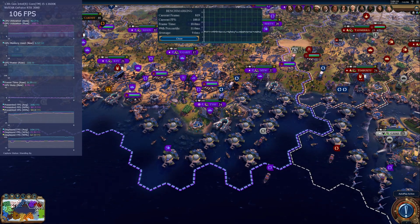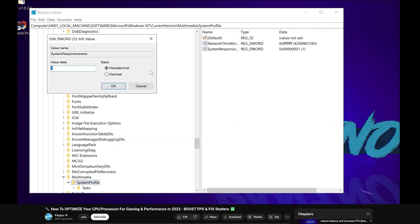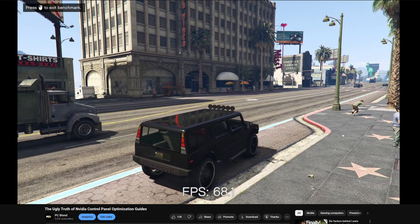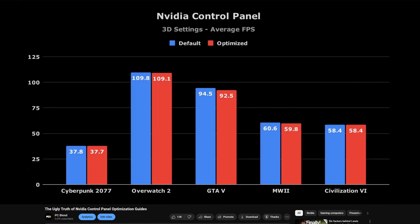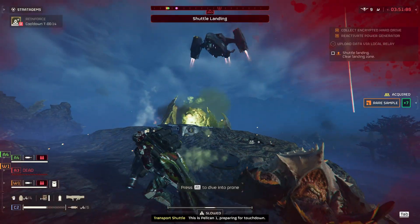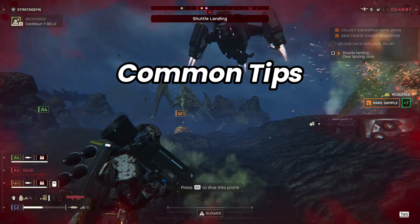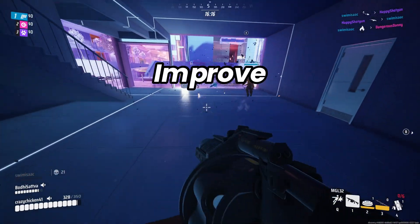If you're looking to improve your PC's gaming performance, there are a whole lot of videos out there telling you to do a lot of weird things to your computer that supposedly boost frame rates. In my last video, I showed that tweaking the Nvidia control panel settings doesn't really improve gaming performance, despite a lot of people claiming that it does. In this video, I'll be mythbusting some of the most common tips for PC gaming to see if these settings actually do anything to improve gaming performance.